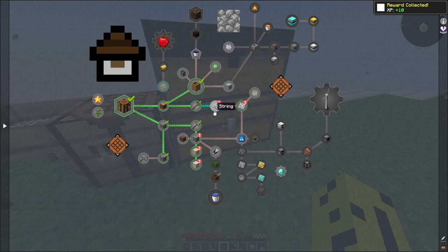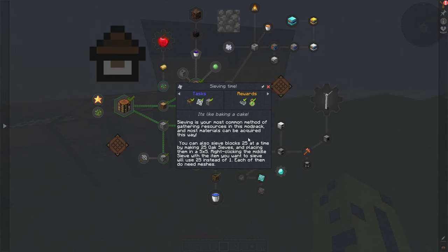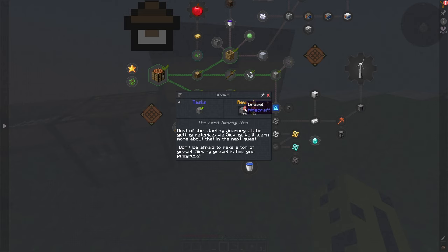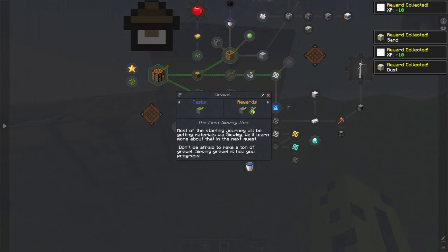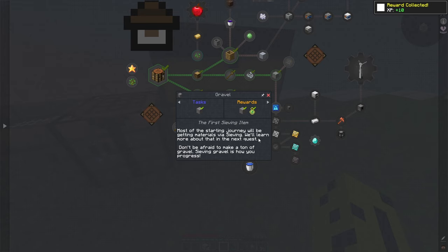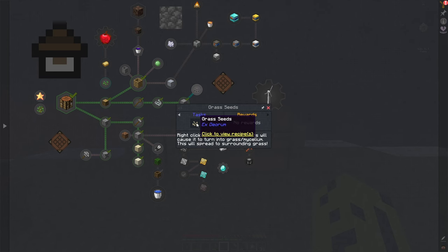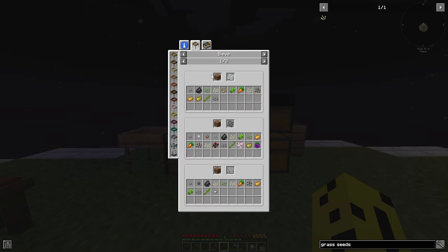We kind of sped through some quests — we got the hammer quest, the string quest, and the mesh quest done. You can have sieve blocks 25 at a time by making a five-by-five grid, which we'll probably do to get resources faster. We did our gravel, sand, and dust. The quest says most of your starting journey will be getting materials via sieving — don't be afraid to make a ton of gravel. The next quest is grass seeds and mycelium spores — right-clicking dirt with these seeds turns it into grass or mycelium.